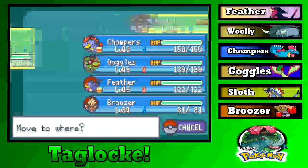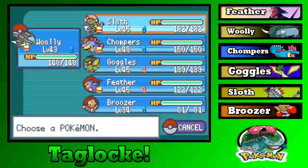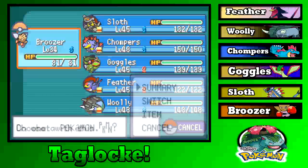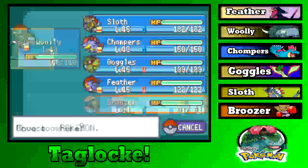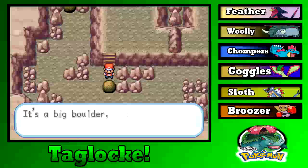Let's have Woolly in front — he needs to get to level 45 as well. I kind of want to train Bruiser up too — do we have to switch-train him? Someone could train him up in their grinding montage. Strength puzzles begin, I guess.